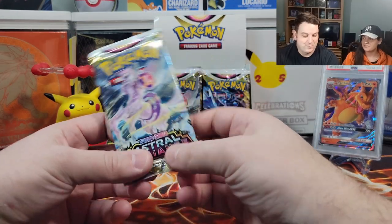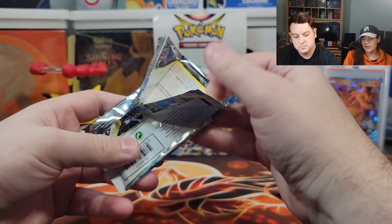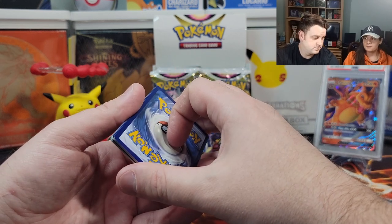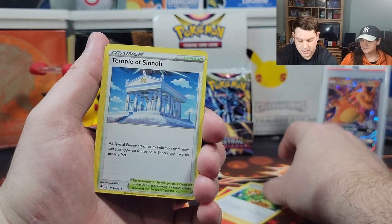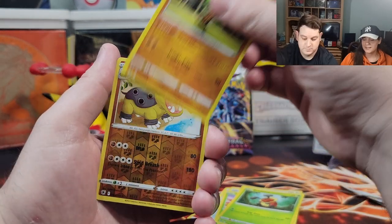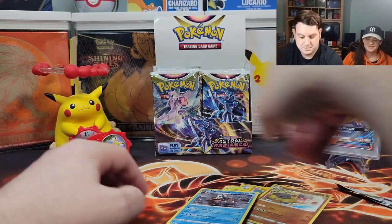We're 0 for 2. I want to hit at this point — I want a double hit. It's Trainer Gallery, so you can definitely get double hits and radiant cards. Gardenia's Vigor, Temple of Sinnoh, Stantler, Yanma, Hoothoot, Kricketot, Pseudo Wuodo — yes, I love Pseudo Wuodo — reverse holo Hippowdon. Another dud.